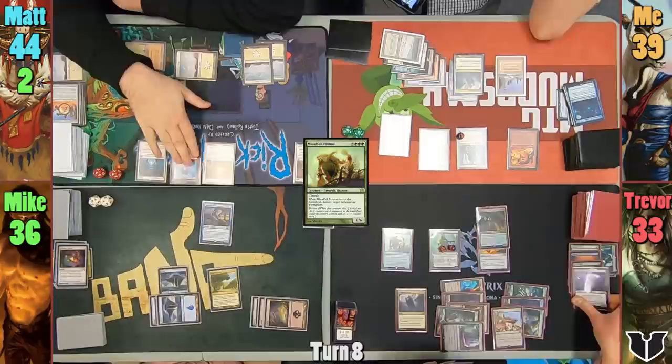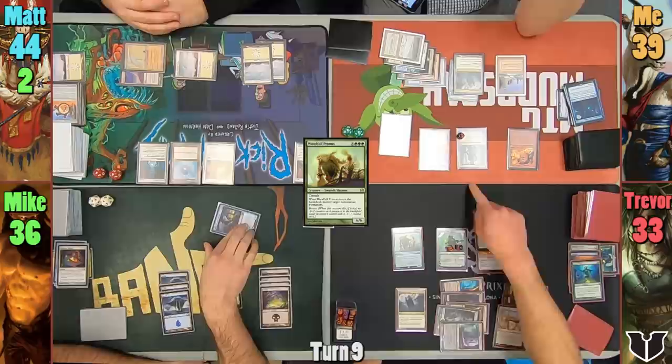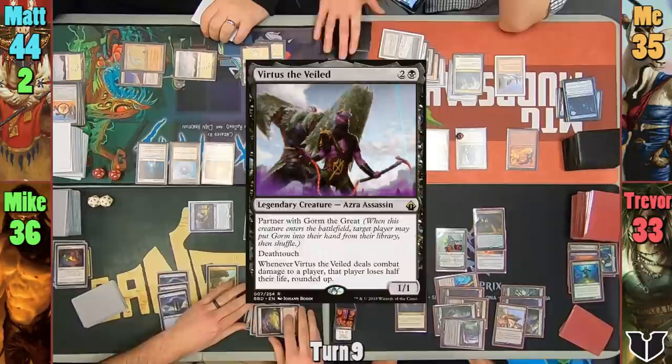Trevor uses Maren's trigger at his end step to return the Disciple of Bolas to hand. Mike plays a Swamp for turn and moves to combat. The Master of Predicaments heads towards me and hits me for 4, triggering the Sphinx's ability. Mike picks a card from his hand and I have to correctly guess if it costs more or less than 4. I guess it costs more, and thankfully I'm correct. Mike then casts Virtuous the Veil — which he has altered to look like a Sapling token — and he passes to Matt. Matt draws and passes to me.